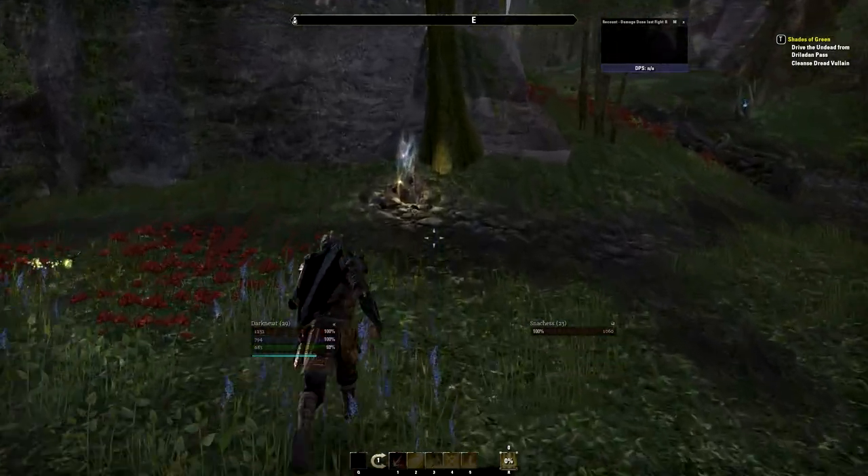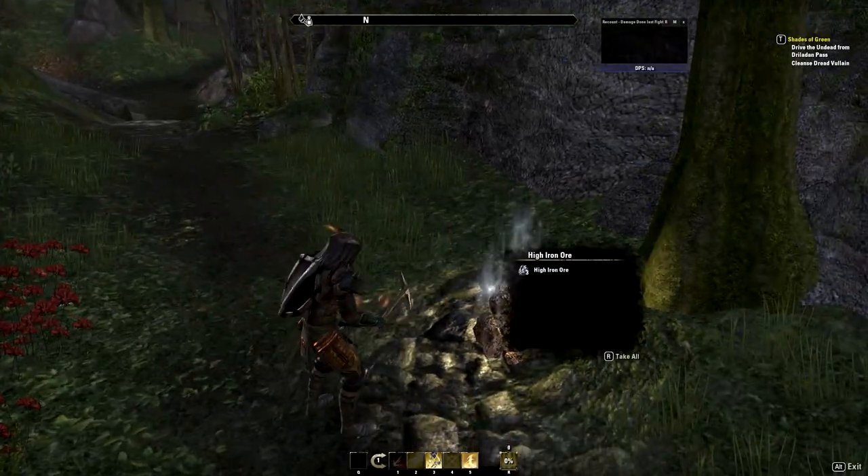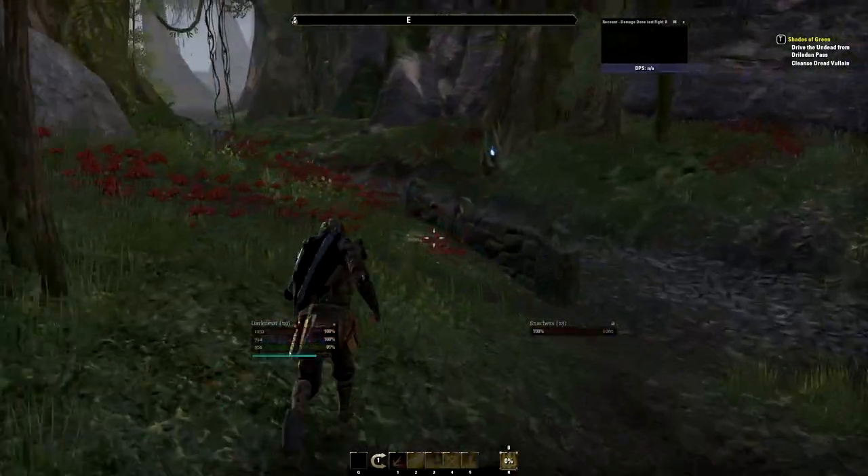Do not refine them into cloth or into refined planks. Do not. Keep them in raw material form, because that is the key to making gold with your professions.